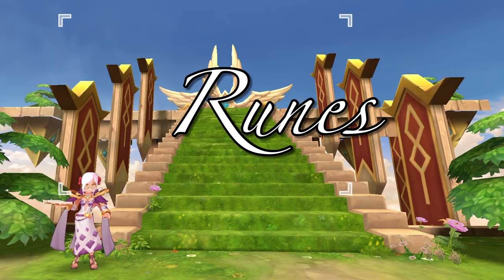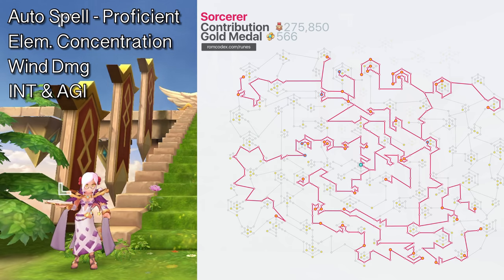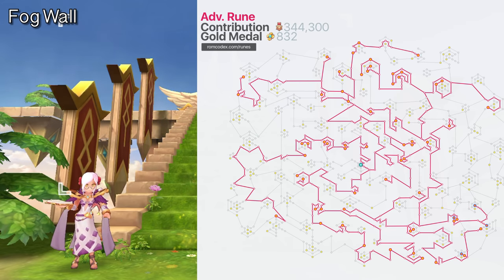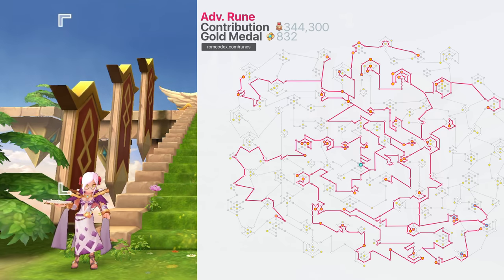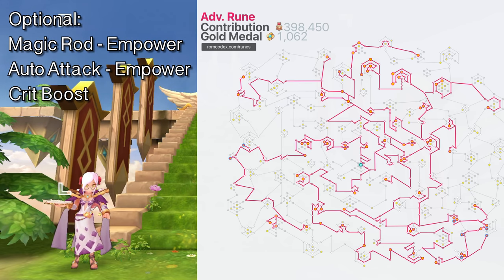Now let's go to runes. Similar to the auto attack farming build, you need to get auto spell proficient, element concentration, wind damage, and INT and AGI runes for higher damage output. But aside from those, you also need the following runes: fog wall, which reduces hit of enemies; wind field blasts for faster attack speed when within the wind field's radius; earth field coagulate to petrify the summoned mobs; water field freeze, which has a chance to inflict frozen status on enemies within the area of the water field; and magic fist agility for higher AGI when using magic fist. Other optional runes are magic rod empower for higher flea rate when using magic rod, auto attack empower which increases auto attack bonus from INT, and crit boost for additional crit damage when using auto attacks. For the remaining contribution points, just allocate them on nearby magic attack nodes.